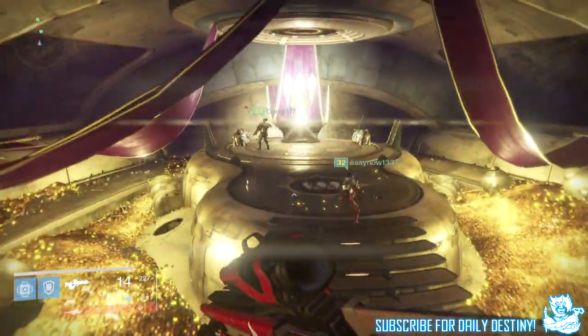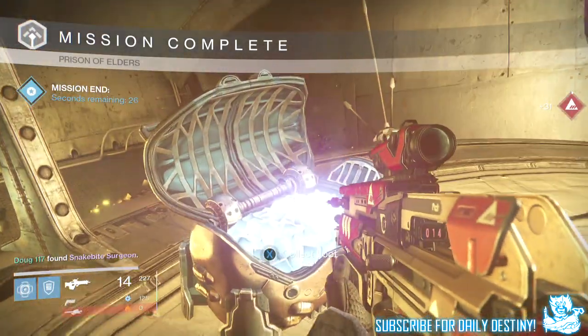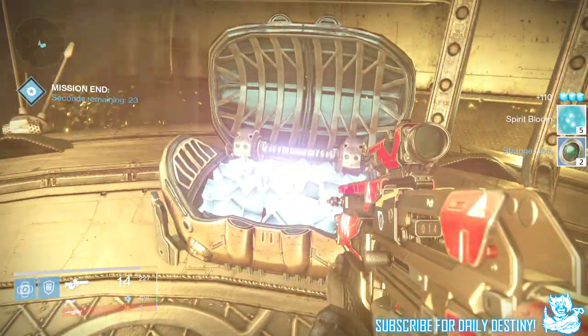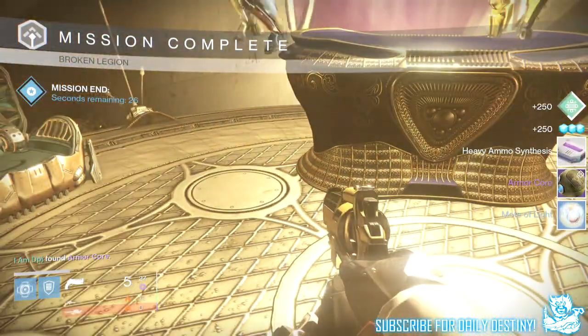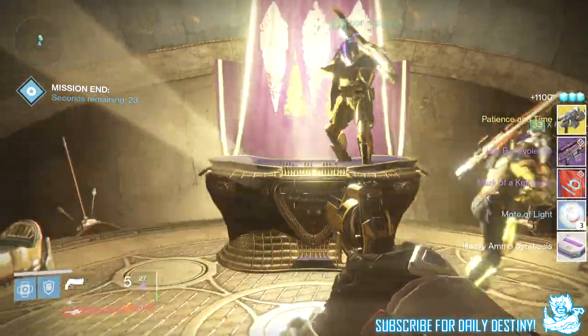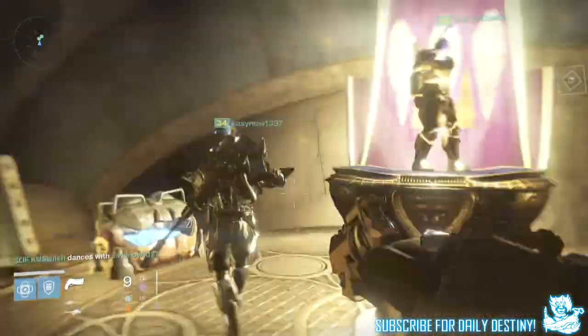Starting with my Titan: on level 28 I decided not to use a treasure key — I was saving it for a higher level — so we only got five Spirit Blooms and four Strange Coins. On level 32 I got an Armor Core, four Motes of Light, a Heavy Ammo Pack, the Mark of the Slayer class item, Her Benevolence Queen Sniper, and the Patience and Time exotic sniper rifle.